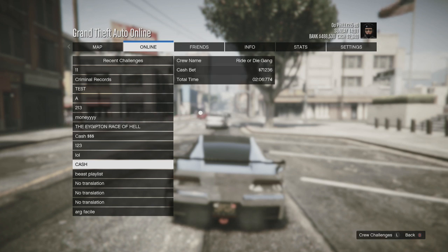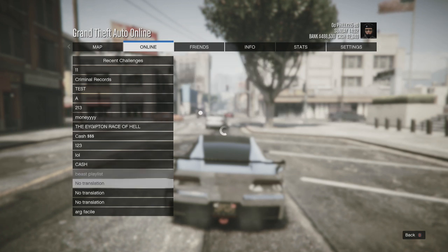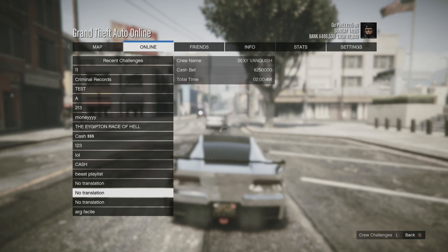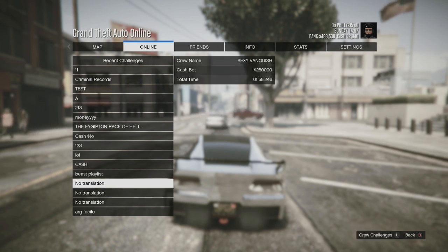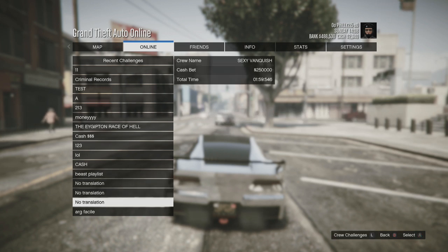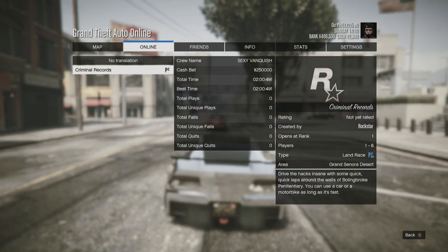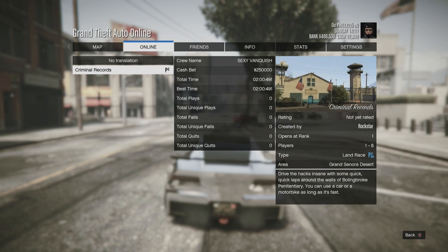You'll see a bunch of people who have created their own betting system — I don't quite know how it works just yet. But I found a two hundred and fifty thousand dollar bet on Criminal Records. If you play that and you lose, you lose two hundred and fifty thousand dollars, which sucks. But if you win, you get double that.